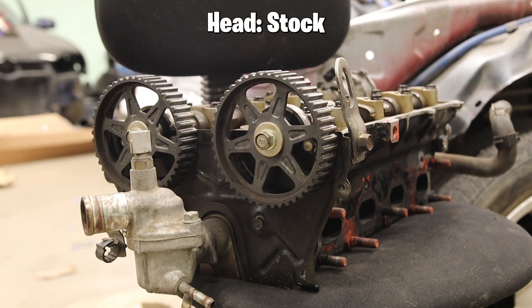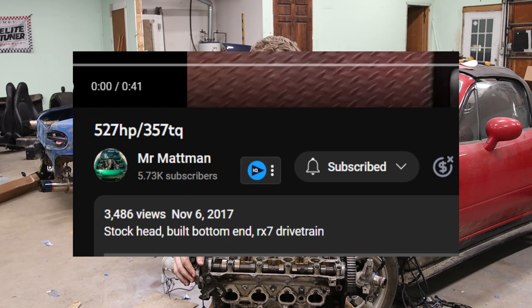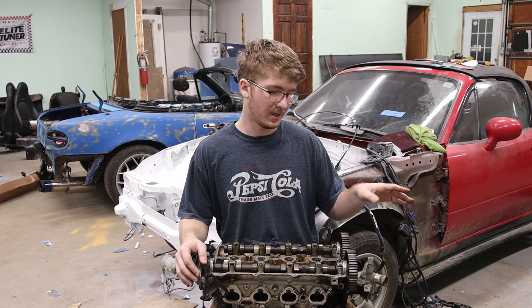Sticking with the big parts, this is my head. This is actually a stock head I'm going to be using. I've seen these hold over 500 horsepower — shout out Mr. Matt Man, he has the most wicked 1.6 liter. In the future I'm probably going to upgrade the valve springs to Volvo valve springs, I believe that's what he runs. But for now, stock head will be fine and I'm just going to put that back on the car.